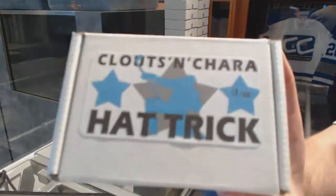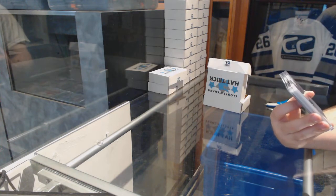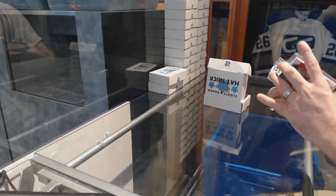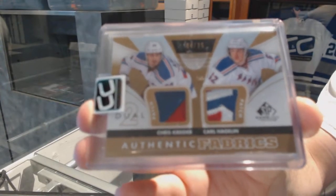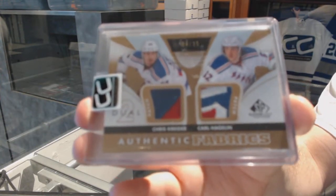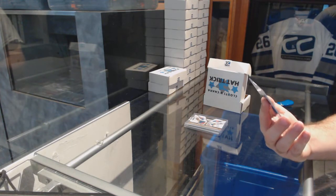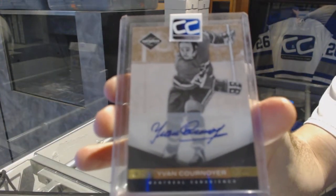Number thirteen goes to Mr. Matty T. We've got a three-color Dominion rookie patch auto, out of 199, Brett Balmer. We've got number four of 25, authentic fabric dual patch of Chris Kreider and Carl Hagelin. And we've got a Monikers Limited autograph, number to 225, Yvonne Cornway.